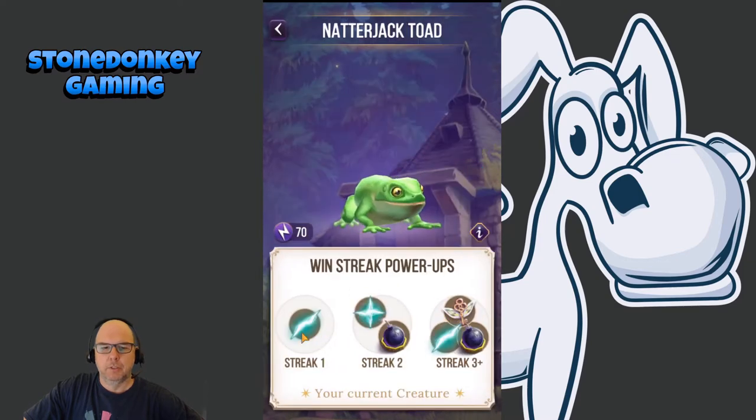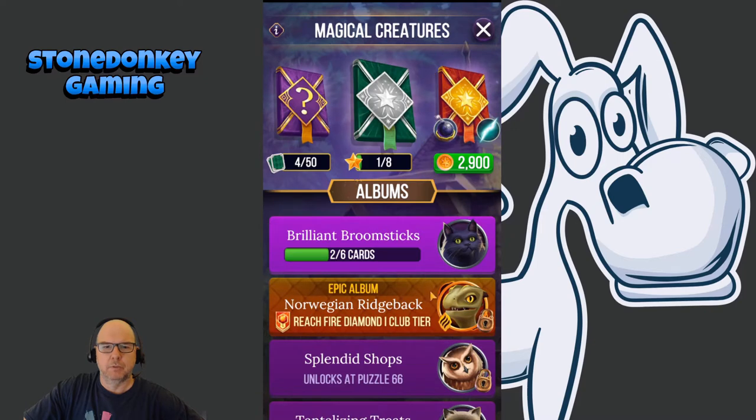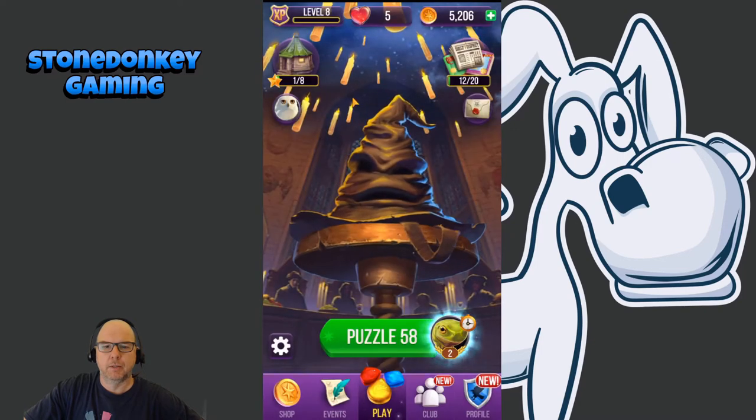As you play the game, you can collect different characters that give you different boosts. In this case, if you get a one-win streak, you get a bonus thing when you start the match. You get bonuses on your second and third wins, and you can change these out. I actually haven't switched them out yet — looks like he's already selected here.